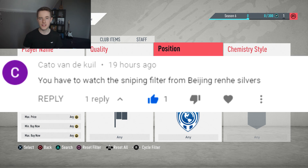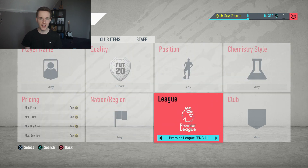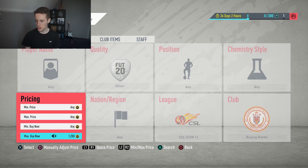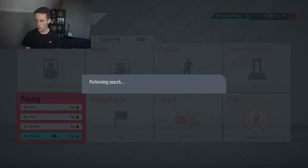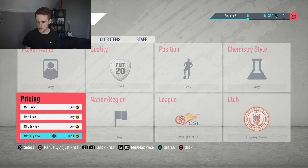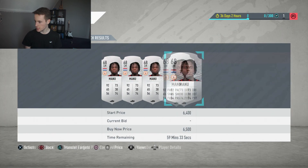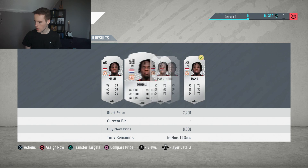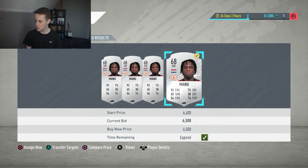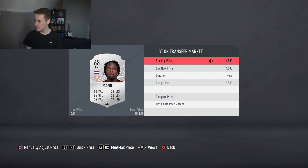It will be on screen right now — Kato Van Dukel, thank you so much for your comment. So you said quality silver, go to the CSL, Beijing Renhe. I already know this is going to be a good one because these cards go for a lot. Let's have a look at the cheapest one: 6,500. We managed to pick one up for 6,500 right here.